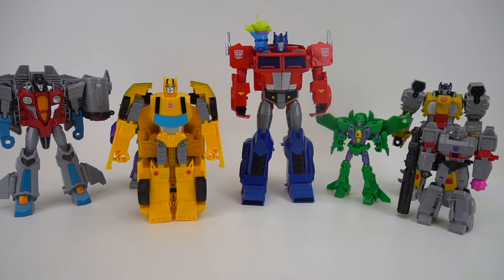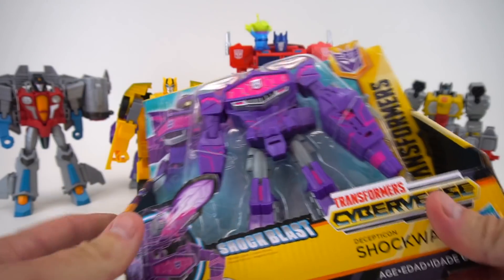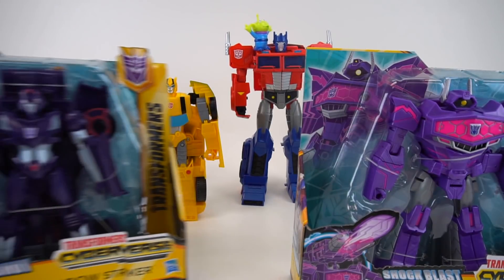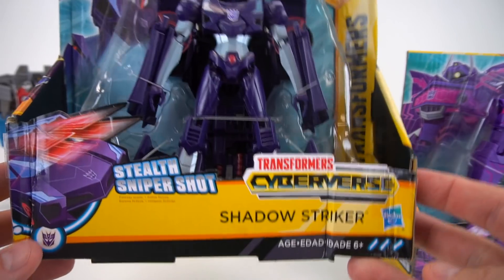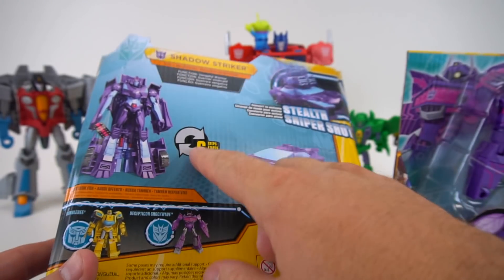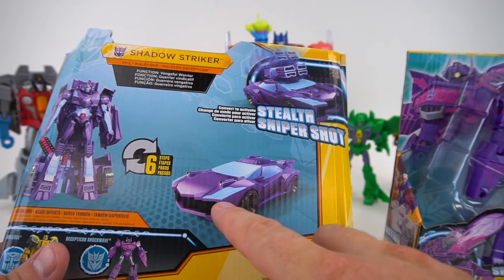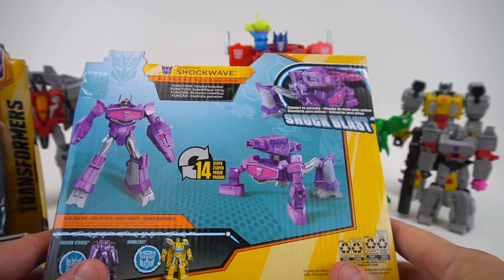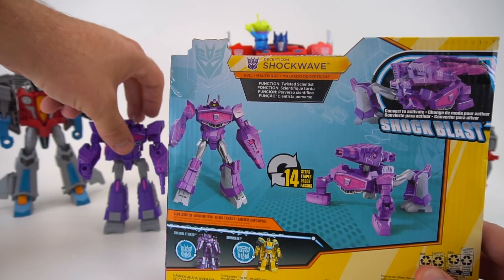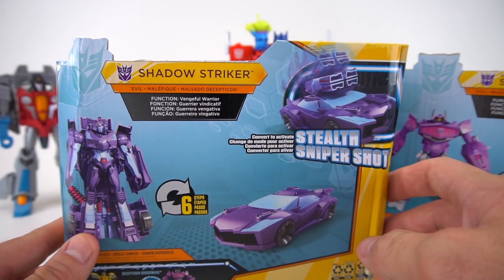Today I want to show you two new, brand new Ultra Class figures. Check this out. Decepticon Shockwave with the Shock Blast. And then a new character from the show is Shadow Striker, and it has the Stealth Sniper Shot. Looks like something flips out — pretty cool car. Shockwave transforms right into this Shock Cannon, kind of similar to this Warrior Class right here. Shockwave is the Twisted Scientist, and Shadow Striker is the Vengeful Warrior.